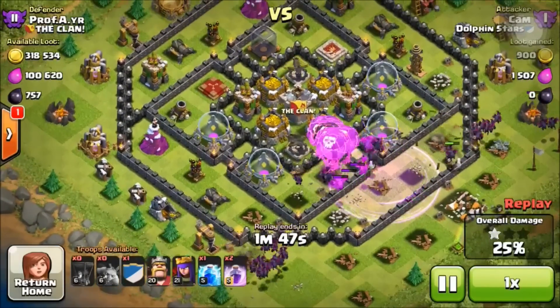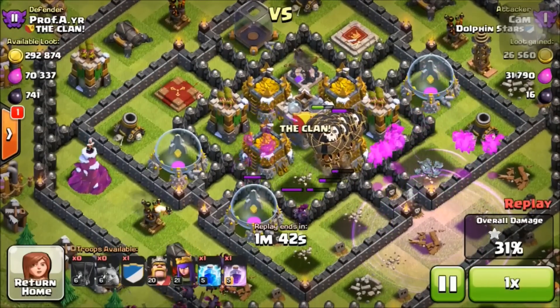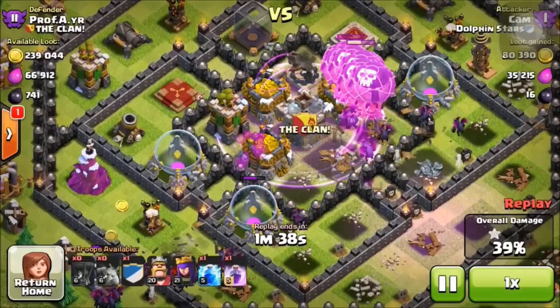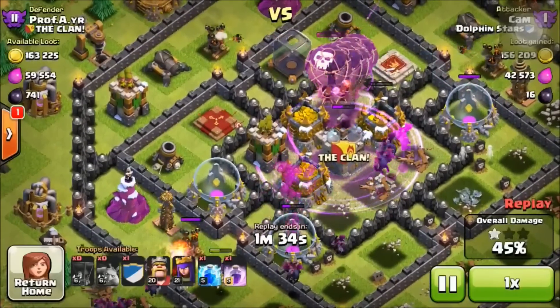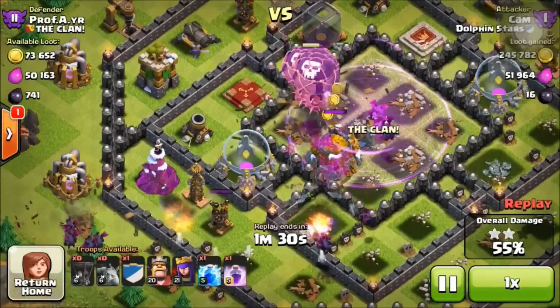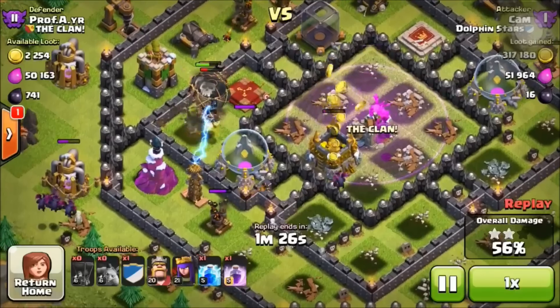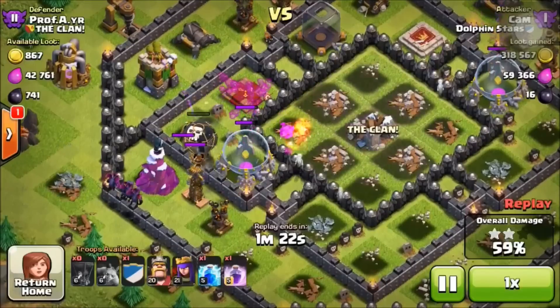All the balloons are going straight to the center of the base and he's going to drop his rage right in the middle — that rage is perfectly placed. The balloons go right around the inside of the base without a problem even though the air defenses are shooting at them, and the minions are safely getting all that gold. He's already gotten 319,000 gold and now there's only 50,000 elixir left.